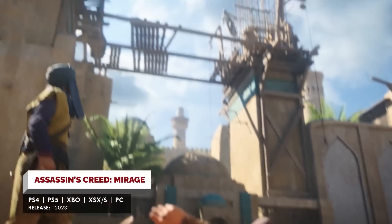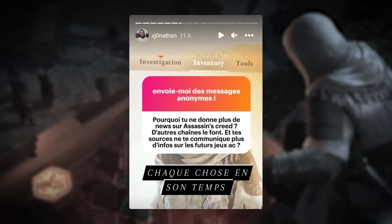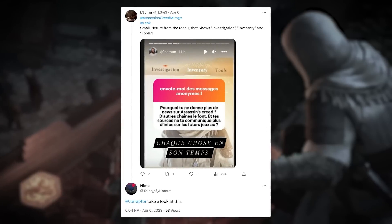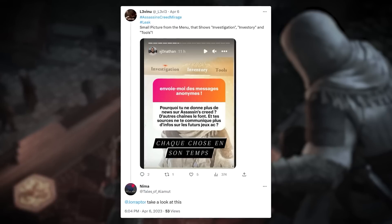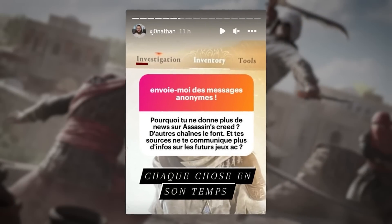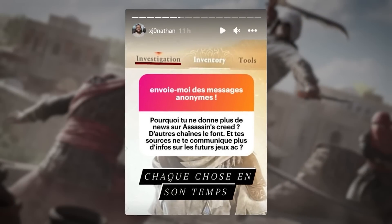For the first news item: Assassin's Creed Mirage. French YouTuber Jonathan shared this image very sneakily on his Instagram story — thanks to Nima for reaching out about this, and to Lev Vunu who grabbed the screenshot. Not a lot to see here, but it shows an investigation section, which I think is just a fancy name for the sort of mission log.